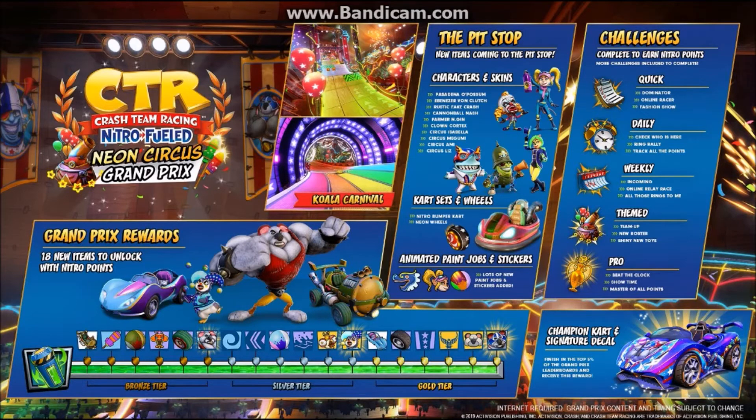For the gold tier, I see the vehicle that would come with this paint job. I don't know what the name of the vehicle is, but it looks kind of similar to the Champion car. And then we see a Koala Kong sticker, along with a new Legendary skin for Koala Kong. Really cool.